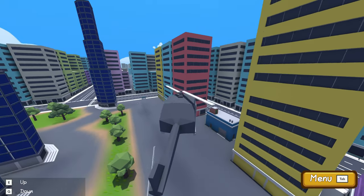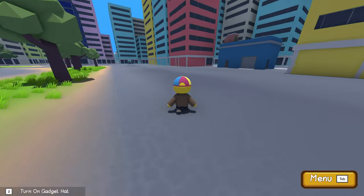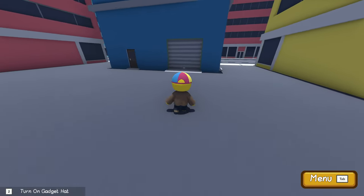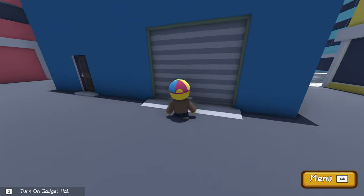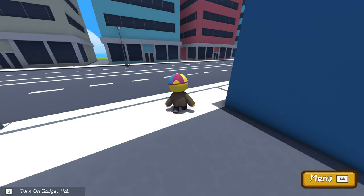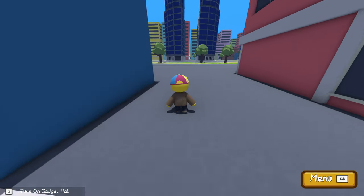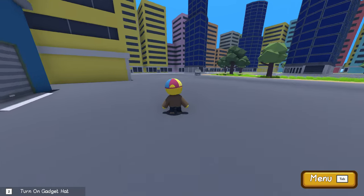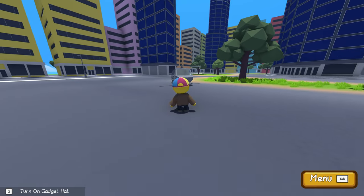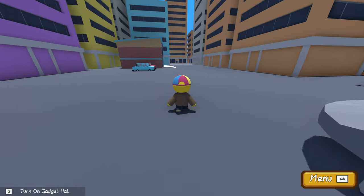That store over there looks a little different than the other buildings, so I'm going to come over here and see — can I get into this one? This is the comic store from Excitement Avenue. You can't get in it, though, which is kind of disappointing. It doesn't look like you can get into any of these buildings. I think this is really a missed opportunity from the developers. This is the repair shop — can we at least bring our cars in and repair them?